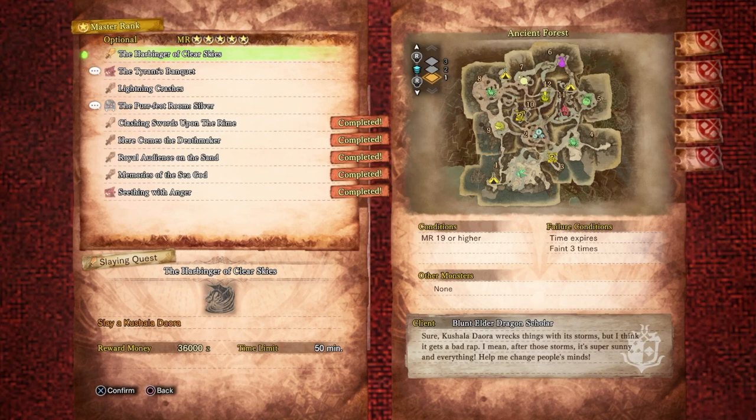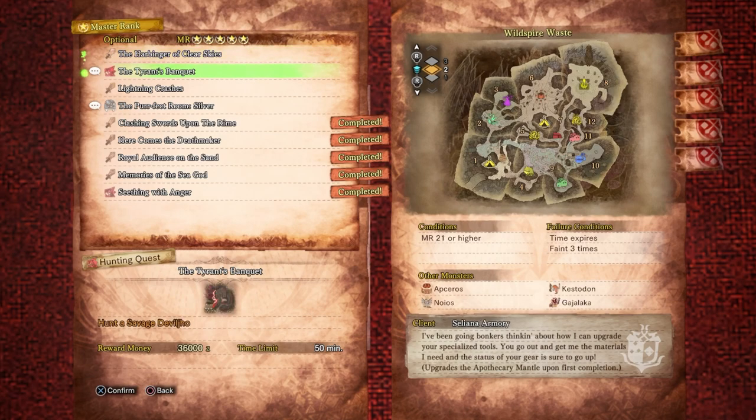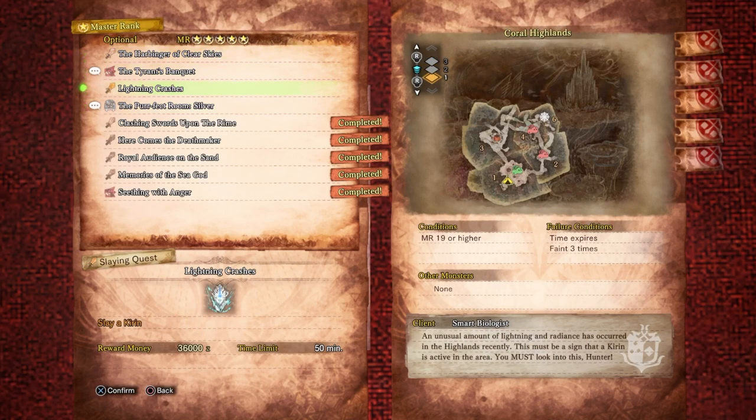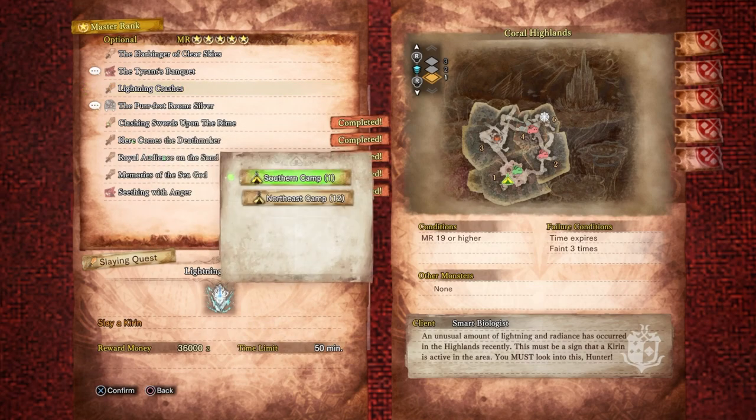We've also got Kushala in the ancient forest, and you know how much I hate Kushala in the ancient forest - it's just pure bullshit. I'm not going to do Kushala today, thank god. We're going to tackle these a couple at a time. The quest is called 'Lightning Crashes' - slay Kirin for 36,000 zenny. An unusual amount of lightning and radiance has occurred in the highlands recently, meaning a Kirin is active in the area.